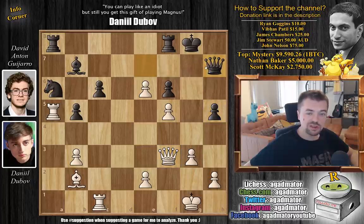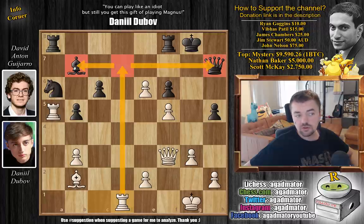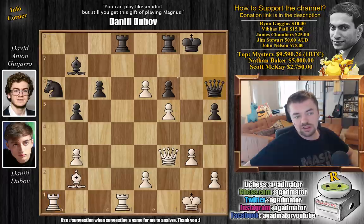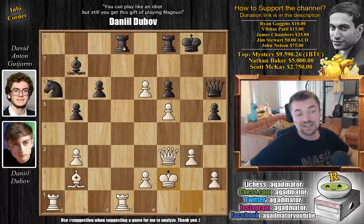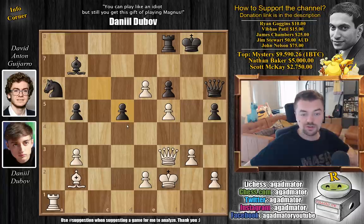Guijarro defends with queen to H7. Now rook A to D1 — preparing a nice rook lift to D7 which would come with a double attack. Rook A to D8, and now rook A back to A1 defending. We have queen to H6, probably with the idea of defending the H6 pawn if rooks get traded off, maybe even rook to D2 as a rook lift. Dubov plays king to F2, then rook to D5 — Guijarro is threatening to double up on the D-file. So rook captures on D5, and C captures on D5, producing a completely losing position for Black.